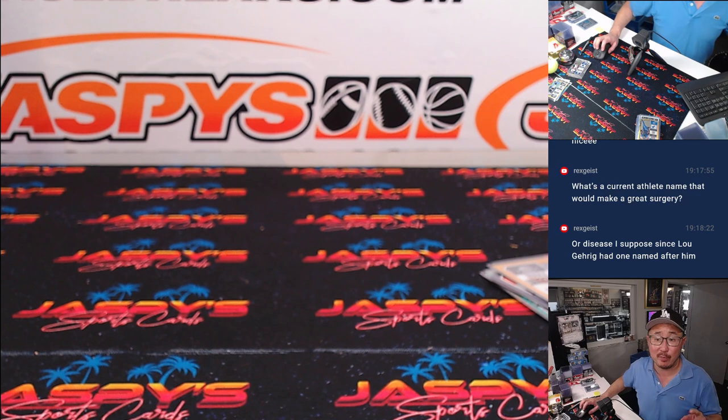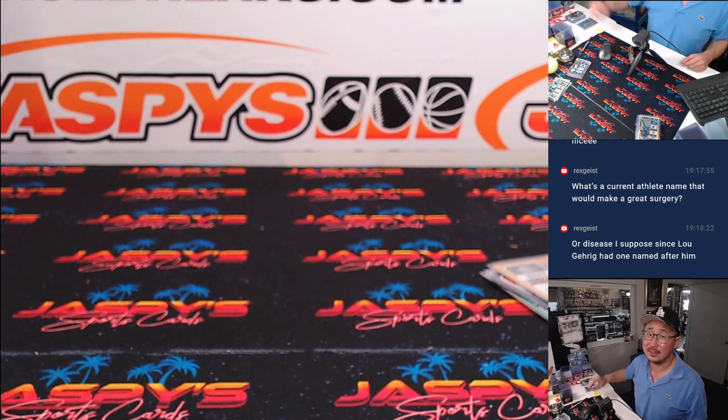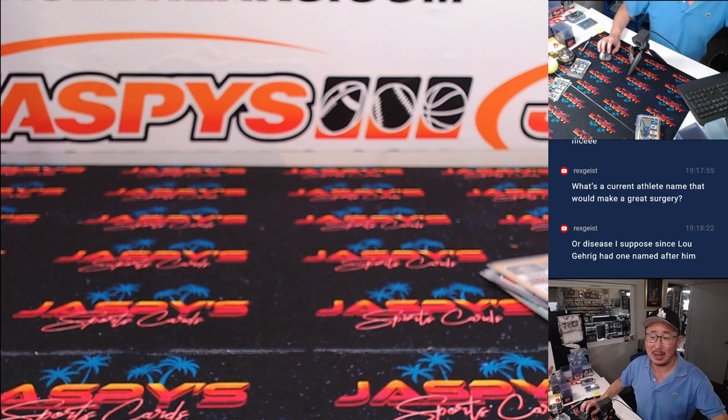I'm Joe for JazBeesCaseBreaks.com. The next five boxes are the last five boxes. If we can get some help with some of those teams — if we end up doing a filler, we might sell it out straight up. But if we do a filler, it'll be a little less expensive and will probably fill a lot faster. And it's the final five boxes of Contenders Optic Football. I'll see you next time for the next break.